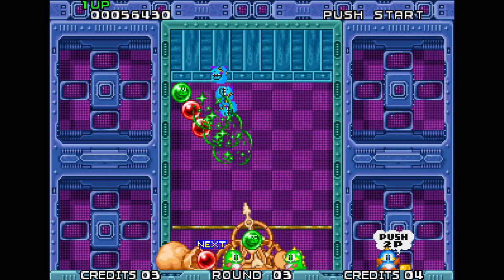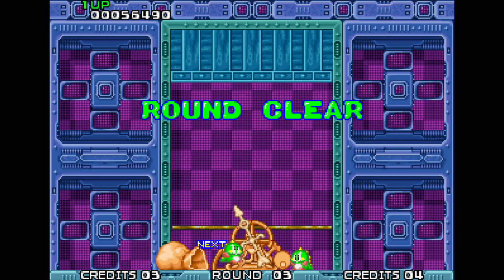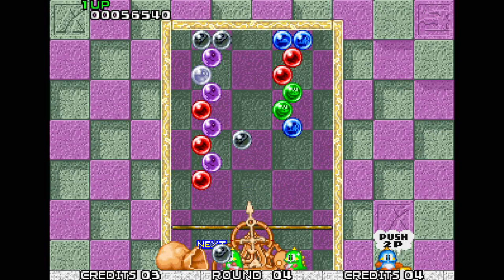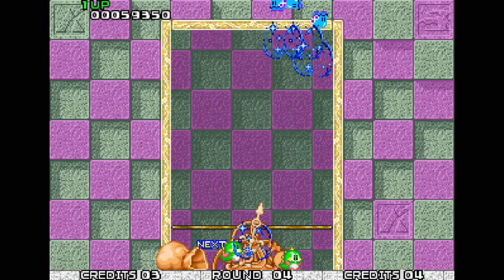Now, if you get an overhang like the greens, sometimes you can get rid of overhangs by popping the bubble on the other side of the overhang. Here's a good example - I've got two purples here, so I can use these two purples to get rid of the purples and that green. I'm going to fire that black up there and get rid of the lot.